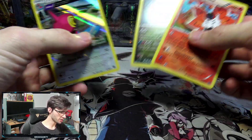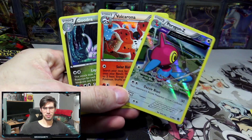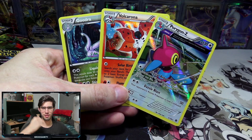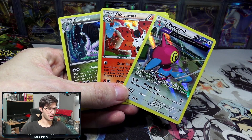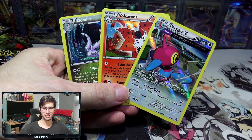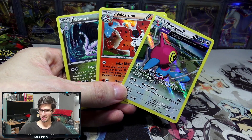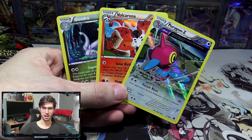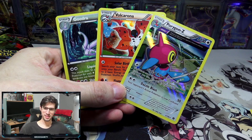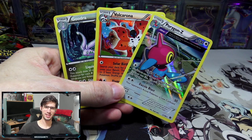So that was a pretty solid couple of packs of Ancient Origins — I'll take it, holos for days. Obviously the highlight being that Porygon-Z. Definitely let me know your favorite from today's opening in the comment section below — do you like that Goodra, the Volcarona, or the Porygon-Z? Super fun to open up my favorite set. If you guys enjoyed, slap a like down below, subscribe if you're new, and I'll see you guys tomorrow — which I think is Christmas Day here in Australia, so it might be Christmas Eve for you guys in the US. Hope you all have a lovely Christmas, and I will see you guys tomorrow. Thanks for watching, peace!